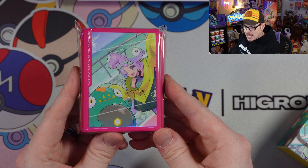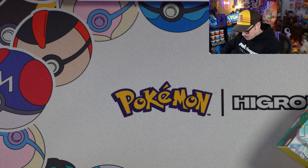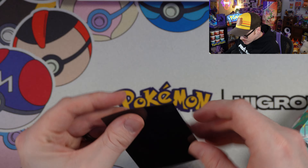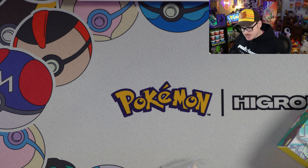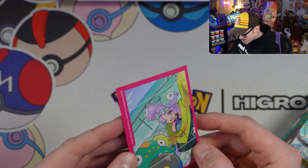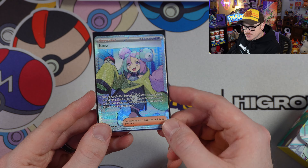These sleeves are absolutely beautiful. It looks like they went back to a fully transparent front of the sleeve, which might be a game changer. The front of the sleeve is now transparent, so you can at least use these as binder sleeves, which is super cool. I'm glad somebody at Pokémon was listening — when they were just the hazy front they weren't really good for much of anything, but now these might not be so bad.